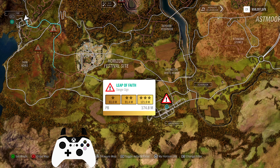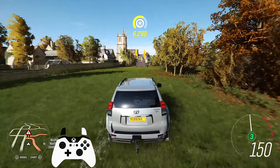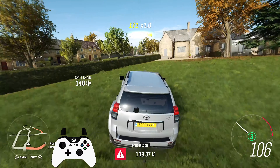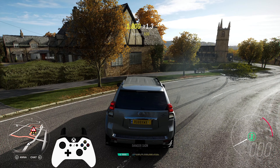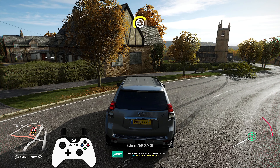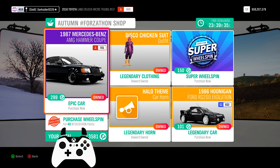Third, earn 20 wreckage skills. This can be completed pretty much anywhere — just drive around hitting stuff and you'll jump soon to the next chapter. Fourth, earn 9 stars in total from danger signs. I find the Broadway danger sign among the easiest, but as long as you can get at least 1 star per run, you'll get it.